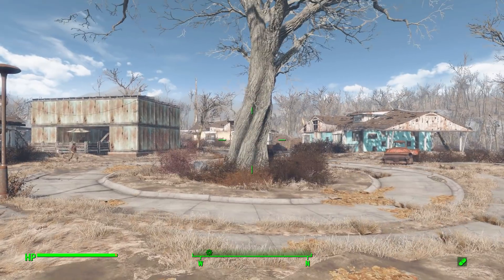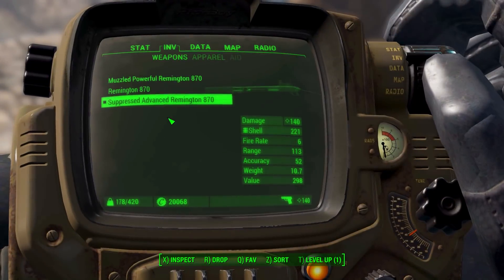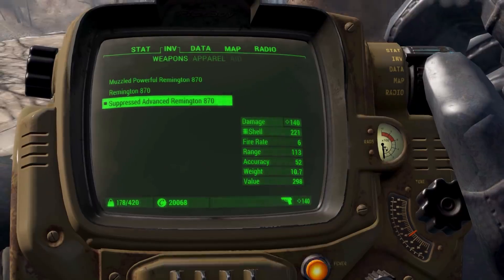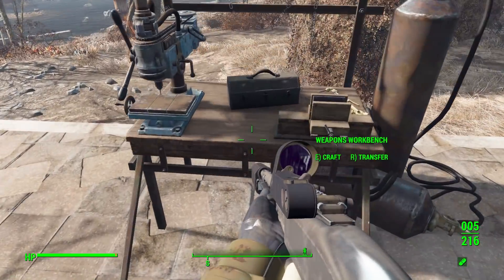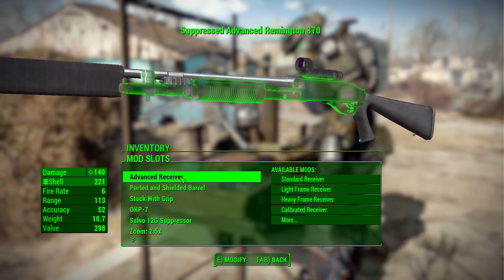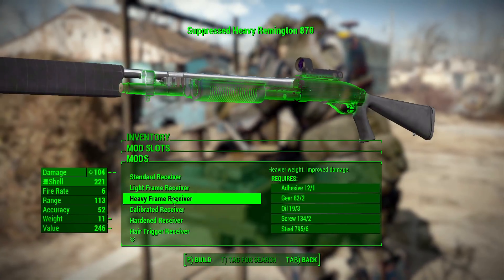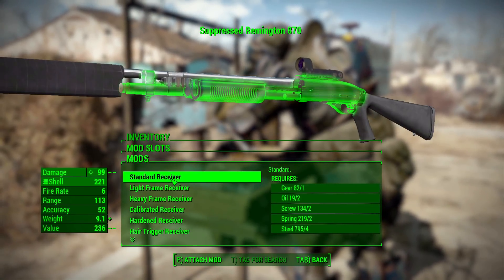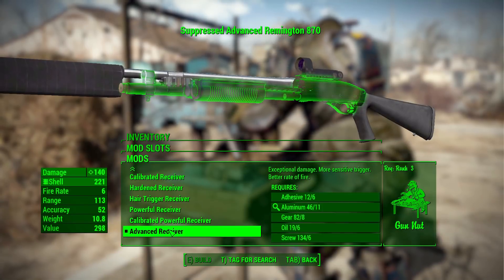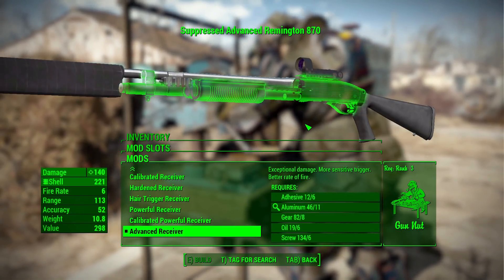So let's take a look at what modifications we do have. I need to switch over to one of the other ones to show off some of the additions. Let us head over to the weapon workbench and take a look at the first category here — the receivers — where we have a pretty decent number. Standard to heavy to hair-triggered up to advanced, providing you with a decent amount of damage.